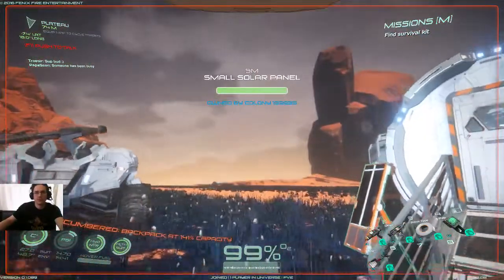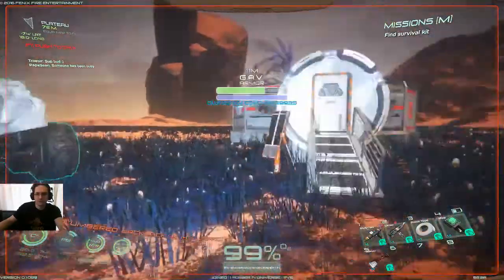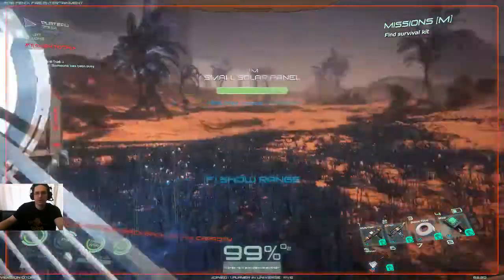All right, welcome everybody. This is Papa Sean and we're playing Osiris. We got our GAV over there — pretty cool looking vehicle. I'm going to show you how to make wires and circuit boards.